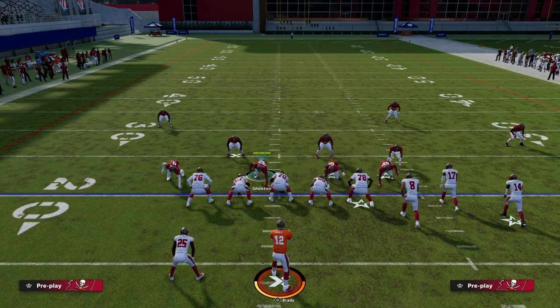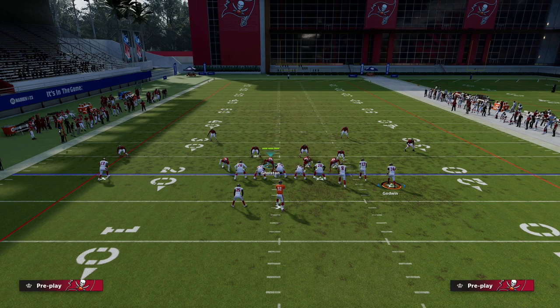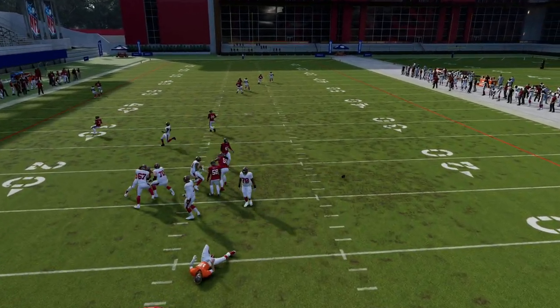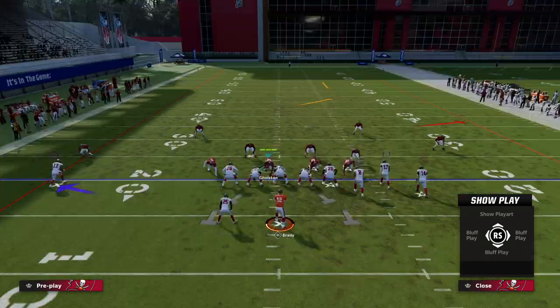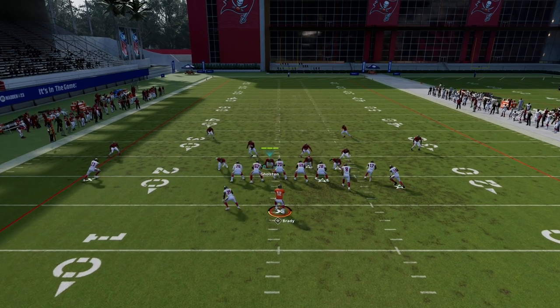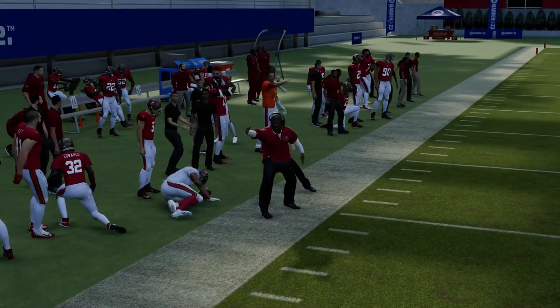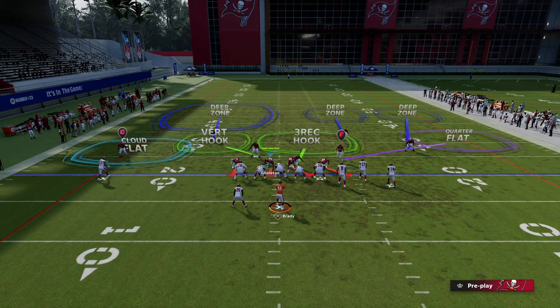Because man coverage is so effective this year, we can use it to handle the really dangerous things on the backside. For example, a post route — if someone runs a double ends concept, the deep half does a really good job matching the post to the number one receiver. However, the biggest issue with this formation is the C-route to the left side, which kind of out-leverages the deep half to the sideline.